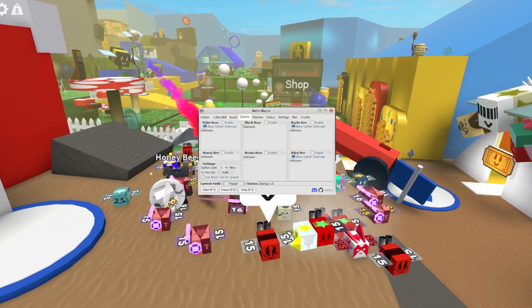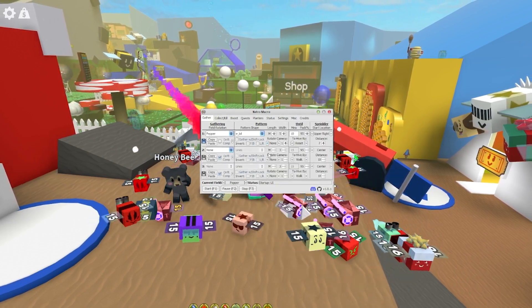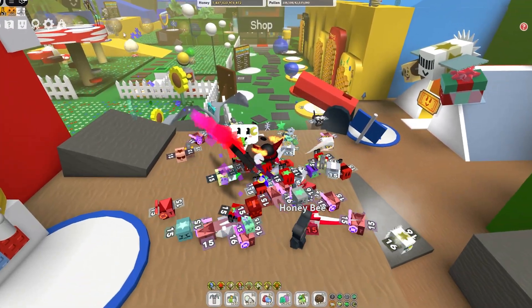If you're just gathering honey occasionally you don't need any boost — you can go with quests and planters. Now, to start the macro press F1, pause it at F2, and stop it at F3. Let's start it up and see what it does.